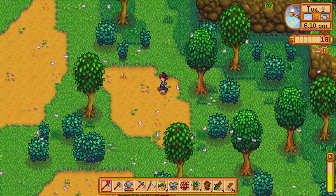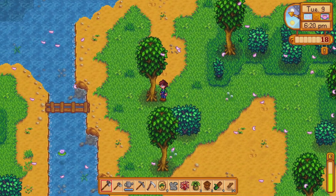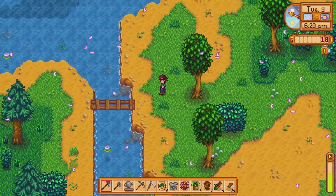I'm glad we went exploring down here because I'm pretty sure spring onions are things we're definitely going to have to use in the community center thing. But we picked up three of them so we can sell some of them.